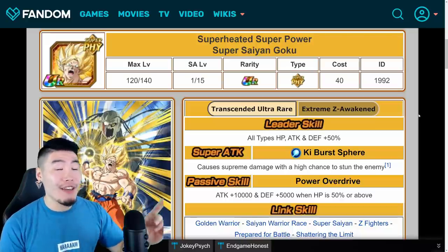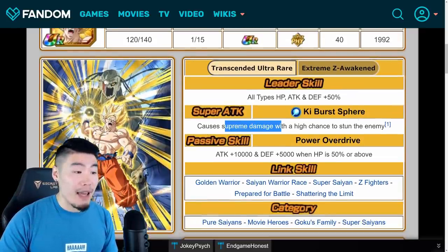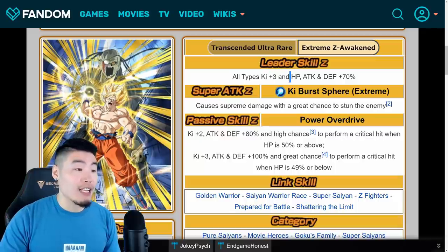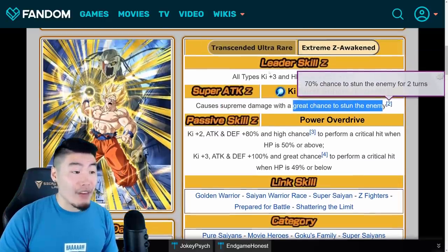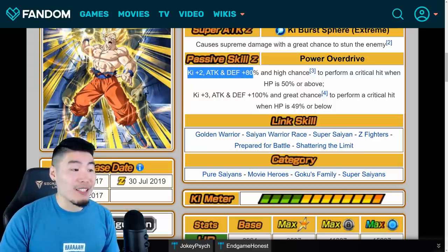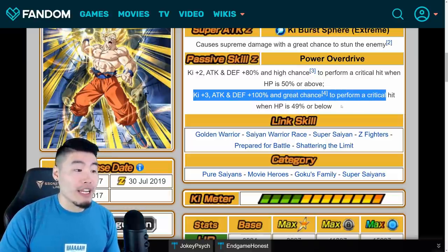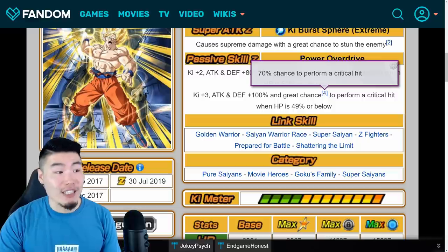Last but not least, we have the PHY Super Saiyan Goku. His old leader skill was all types, HP, Attack and Defense plus 50%. Super attack caused supreme damage with a high chance to stun the enemy. Passive was Attack plus 10,000 and Defense plus 5,000 when HP is 50% or above. His new leader skill is all types, Ki plus 3, HP, Attack and Defense plus 70%. Super attack causes supreme damage with a great chance to stun the enemy — that's 70% versus the old 50%, a 20% increase. New passive is Ki plus 2, Attack and Defense plus 80%, and high chance to perform a critical hit when HP is 50% or above; and Ki plus 3, Attack and Defense plus 100%, and great chance to perform a critical hit when HP is 49% or below. High chance is 50%, great chance is 70% to perform a critical, which is pretty crazy.